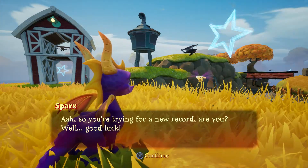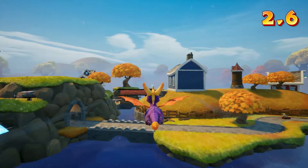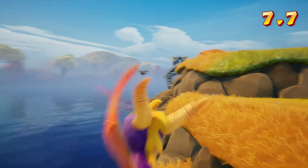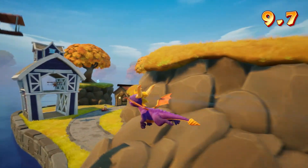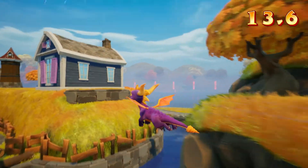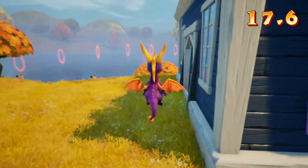Anyways, after you finish the biplane race and Time Attack, go back into Time Attack. This time you have an infinite amount of time, and just like every speedway level, you have to go and find Hunter — he has another challenge that will give you another dragon egg. This is my first time looking for him, so I find him pretty quick. I assumed he was probably in a house or something, and he is right in this house.